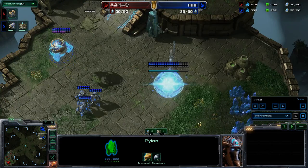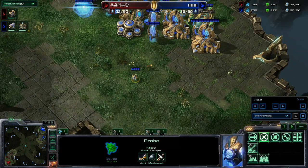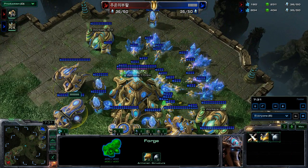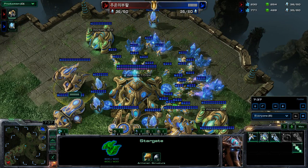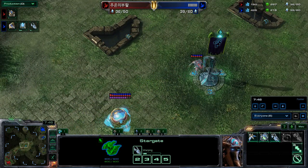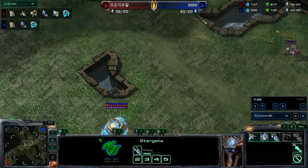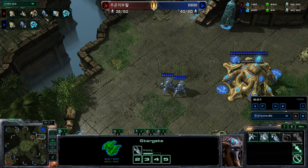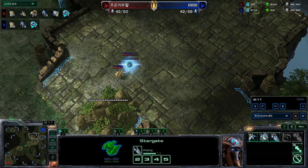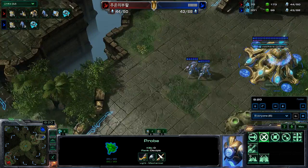Pylon on the lower ground giving Barcode the option to expand. They do clean up that probe, so Symbols has no intel on the base. Barcode has a probe standing there viewing those twirling pylons and the magnificent building job — we also have a forge on the field, allowing him to get some cannons and upgrades. In the meantime, Barcode is going voids. Symbols is moving out, pushes in, and takes out Barcode's expansion. The nexus gets cleaned up quite easily. Fortify overcharge will definitely be used — this is very big trouble for Barcode. He now has two voids on the field though.